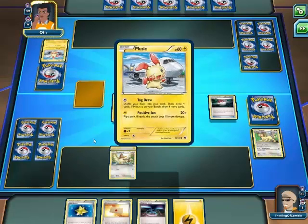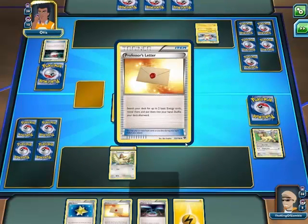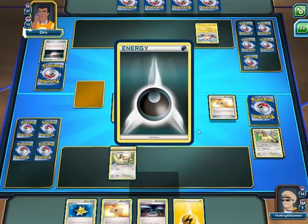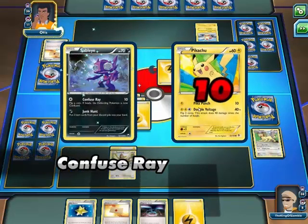You got Pokemon — Plusle. You get energies. Dark energy. You're multi-energy, or whatever.